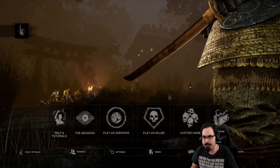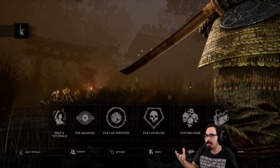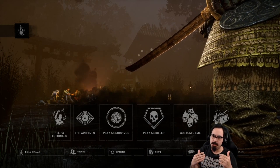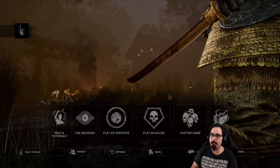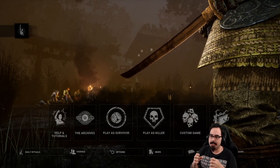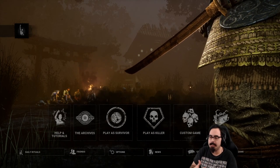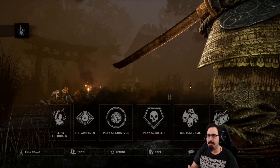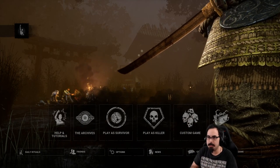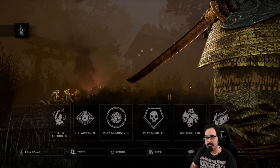From everything I've played, Oni still feels like a combination of Hillbilly and Leatherface. Honestly, just like between those two, I prefer Hillbilly. Oni's power is stronger than Hillbilly's since he doesn't bump into walls and his dash is really good, but the problem is he has to build it up — and that buildup is what makes it rough. Oni really struggles on indoor maps because he can't use his power nearly as much.